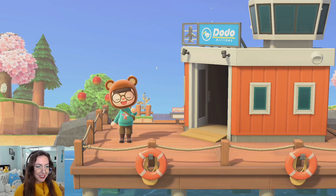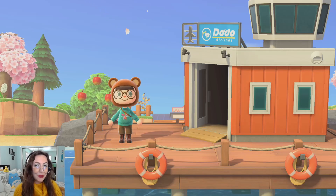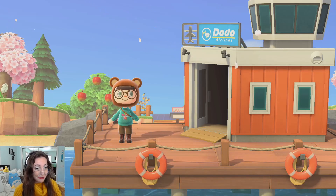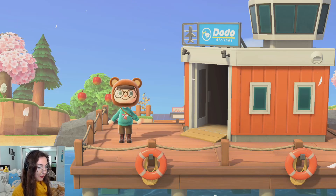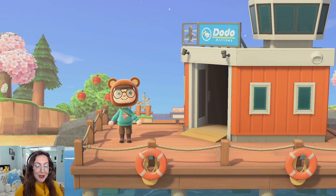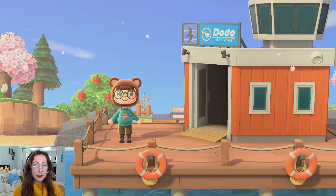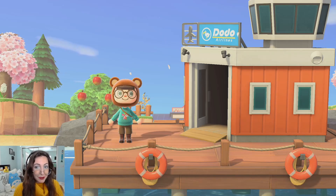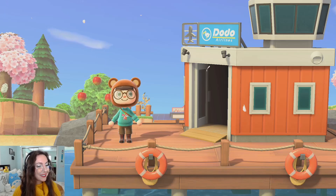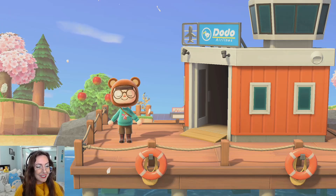Hey everybody and welcome back to Redfish. Today we're going to be doing the first little island tour video in a visiting your island series, which I'm really excited for. Also my cat Button is hanging out here with me - she's cleaning herself and she's going to be touring this island with us today. We're going to be visiting my friend Colby's island, it's called San Gaspar. I've never been before, I have no idea what it looks like, and I have him pulled up on Discord and he's going to be telling me about the areas of his island.